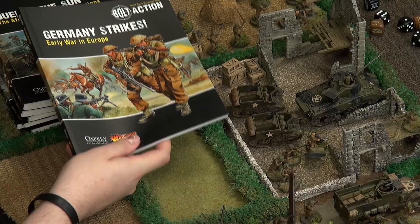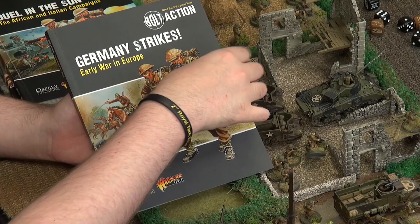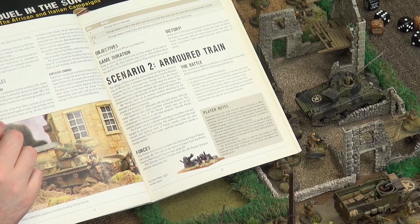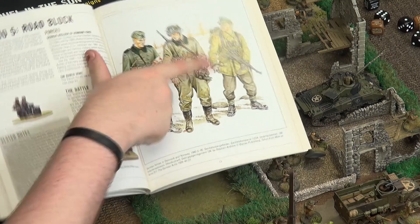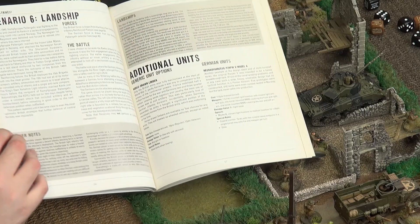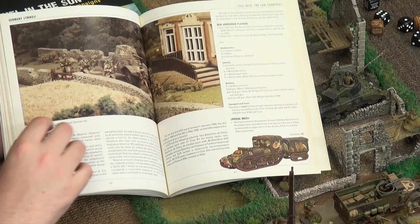The theatre books are where you've done the Armies Of books and now want to add more context and narrative to your games. They contain a massive historical text, gorgeous artwork from Dennis and Osprey, and more theatre selectors. For example, Germany Strikes covers the early war Blitzkrieg period — Germany dashing across Europe. There are lists to create specific armoured train forces and other bits and pieces. You get little scenarios and, really useful for budding painters, brilliant pieces of Osprey artwork showing how uniforms look.